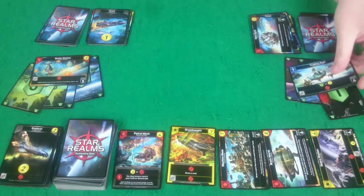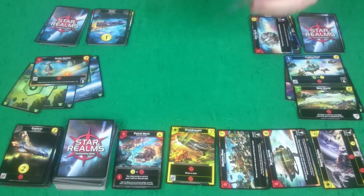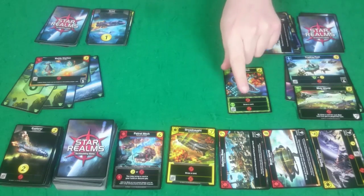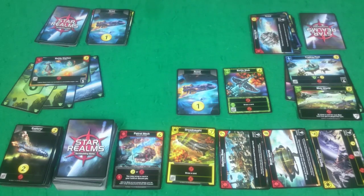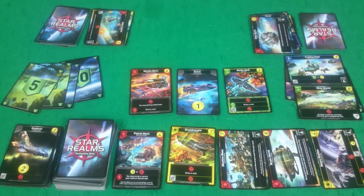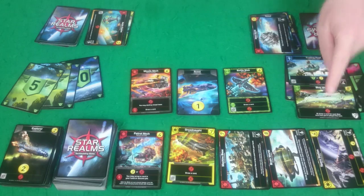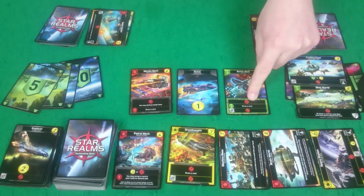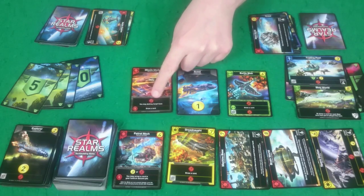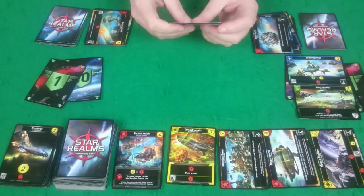I'm going to play the Trading Post and my Blob World. Then the Battle Blob, which allows me to draw a card because I have another green card out — and it's a Scout. I've got my Missile Mech, which will destroy her Battle Station. I'm using the Trading Post to get one authority. I'm getting five attack for Blob World, another eight for Battle Blob, and another six for Missile Mech. So I'm doing 19 authority off of Rogue. Clear up and draw new cards.